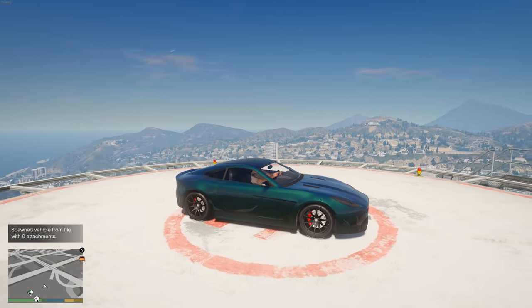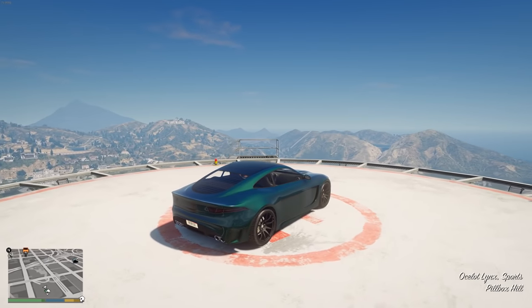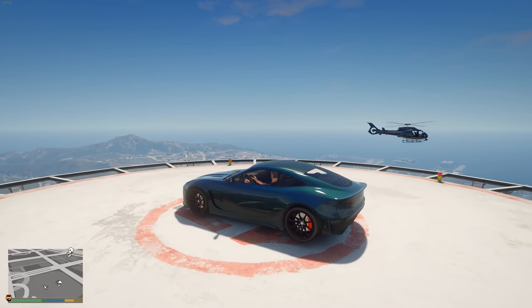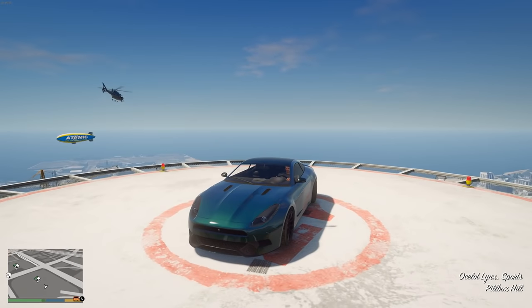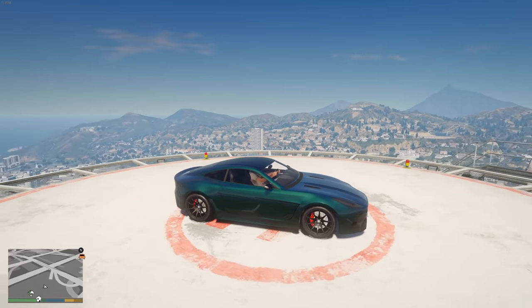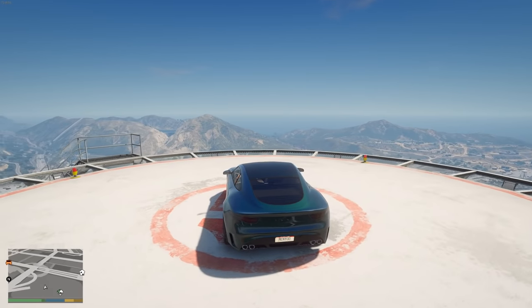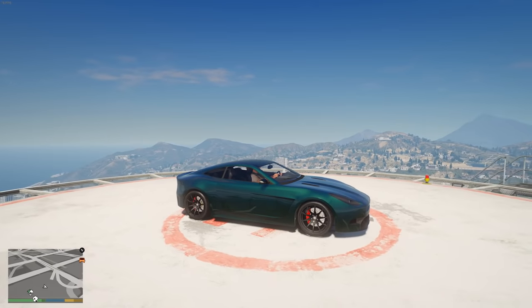For a classier vehicle, we have Deckard Shaw's Jaguar F-Type from The Fate of the Furious. This is the Ocelot Lynx — you just need a dark green paint job. There's not a lot to it in terms of liveries, so people may not notice it's from Fast and Furious, but that might just be something for you to know.